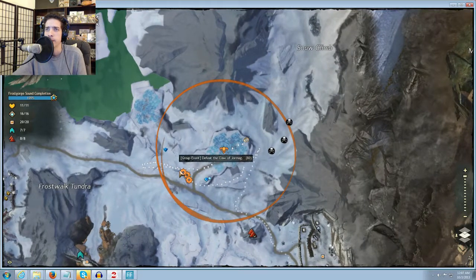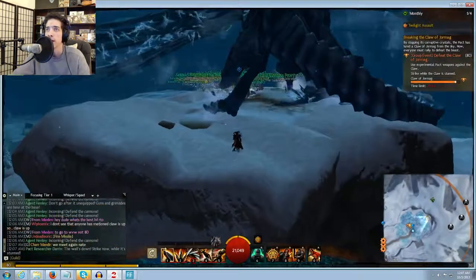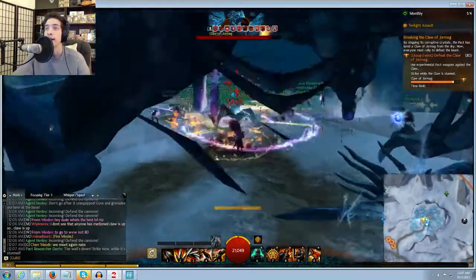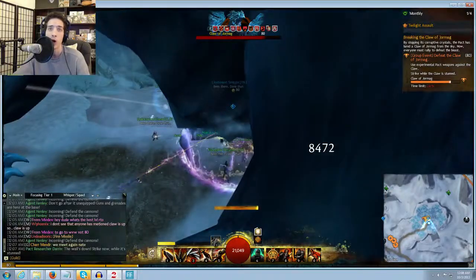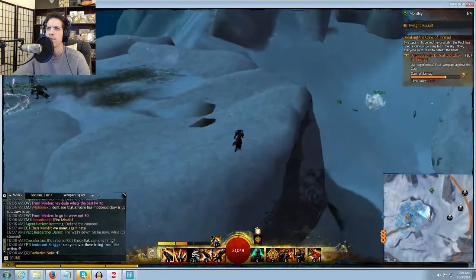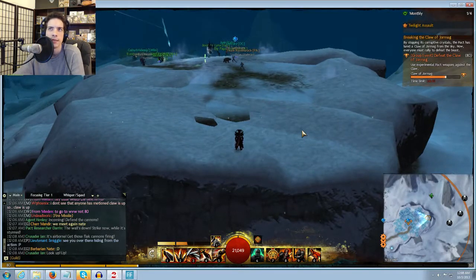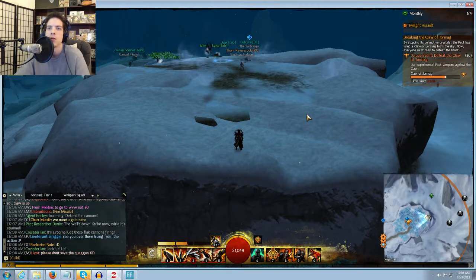I've never seen anything bad happen when the NPCs over here were just killed. Maybe that's just my ignorance. I'm pretty sure this is a fully offensive event; I don't think there are any defensive objectives. As you can see, the distance between me and Jormag versus them and Jormag — they're about twice as far away. So theoretically you'd be saving twice as much time. Any time you come over here and hit him is time spent hitting him, and he doesn't fly back up in the air once you hit a certain amount of damage.